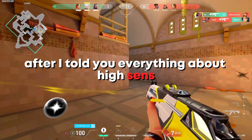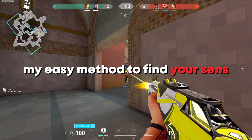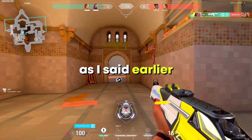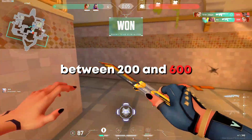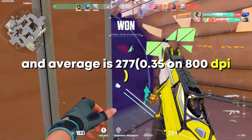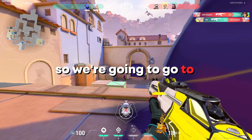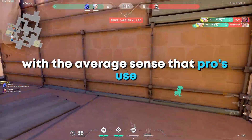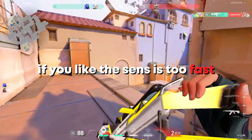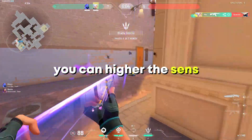After covering everything about high sense, low sense, and EDPI, I'm going to show you my easy method to find your sensitivity. As I said earlier, professional players tend to use EDPI between 200 and 600, and the average is 277 — which is 0.35 sensitivity on 800 DPI. So we are going to go to the range and see how we feel with the average sensitivity that pros use. If you feel like the sensitivity is too fast, make sure to lower it, and if it feels too slow, you can raise the sensitivity.